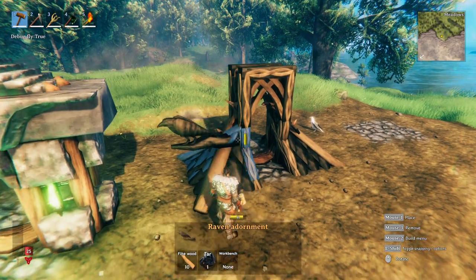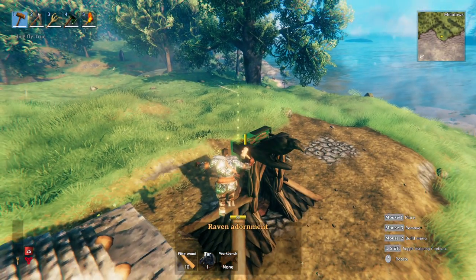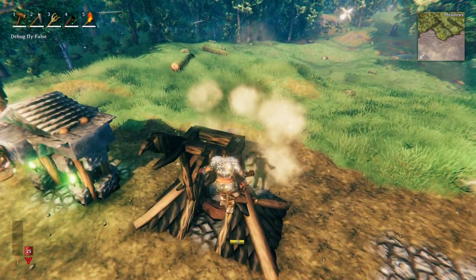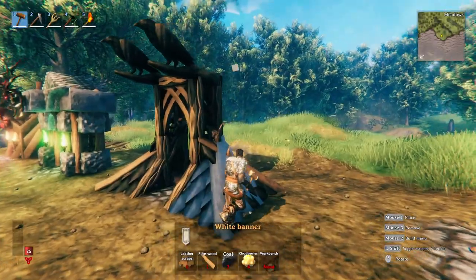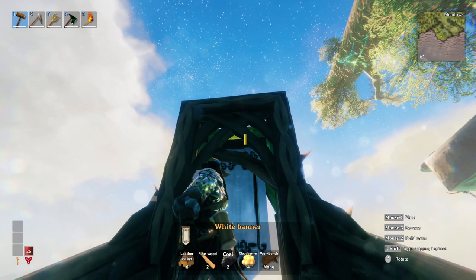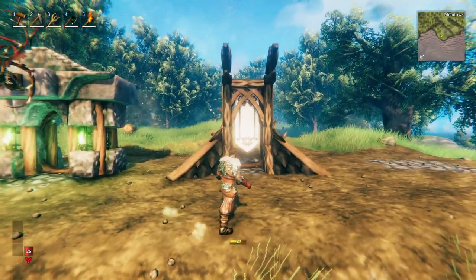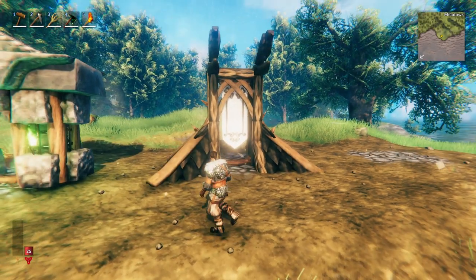At the top, we're actually going to use the raven adornments. I'm going to snap from the frame that's behind the front one, and have two ravens hanging off the front. What I also like to do is utilize the white banner to decorate just the inside of this — hang one right in front of our portal. I think the white just contrasts nicely with the dark wood pieces.